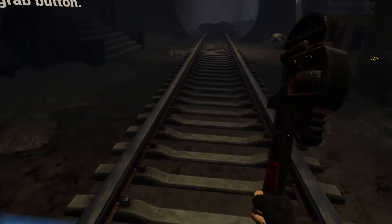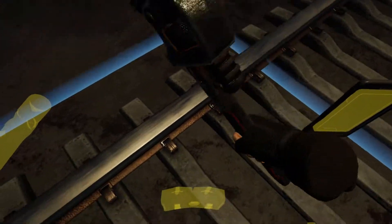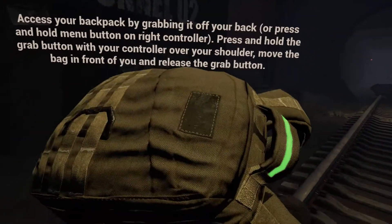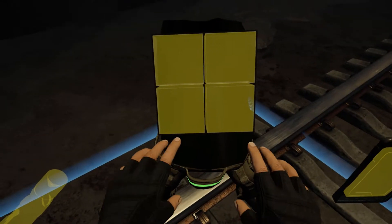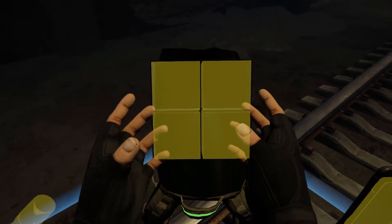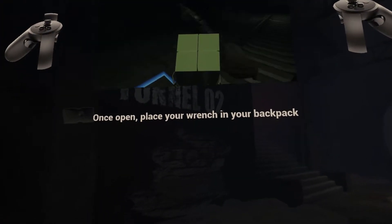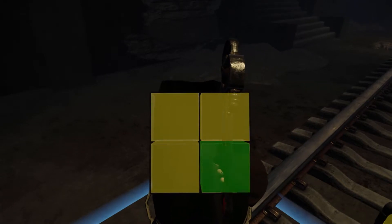Now let's get you familiar with the backpack. Reach over your shoulder and grab your backpack by pressing and holding the grab button, then place the backpack in front of you and release the grab button to open it. Your backpack has enough space to store up to four items. To put something inside, simply place the item inside one of the four boxes, and when the box highlights green, you can release the item in place.